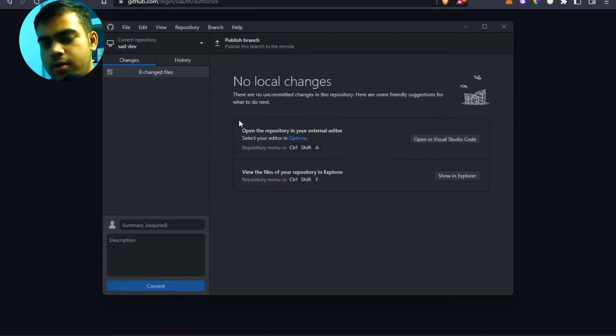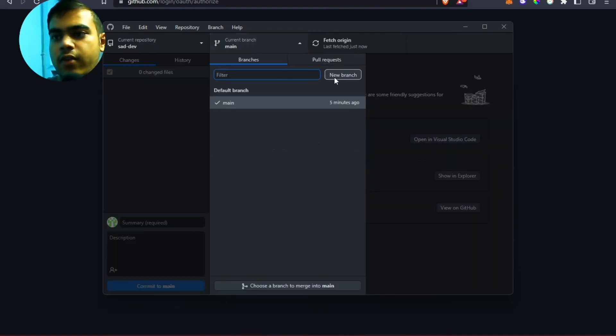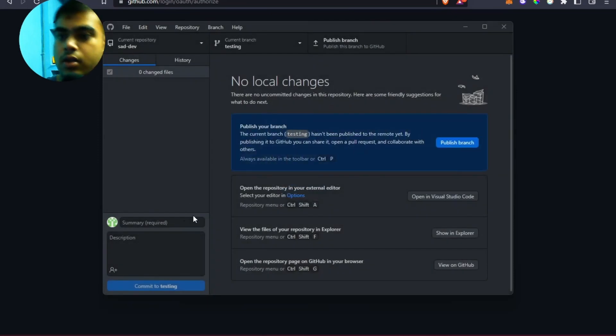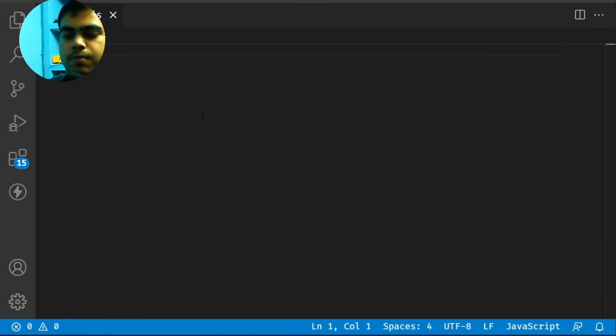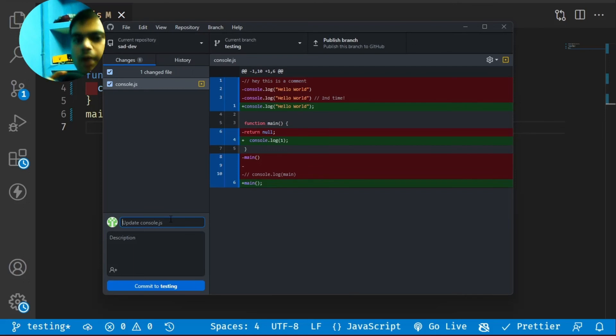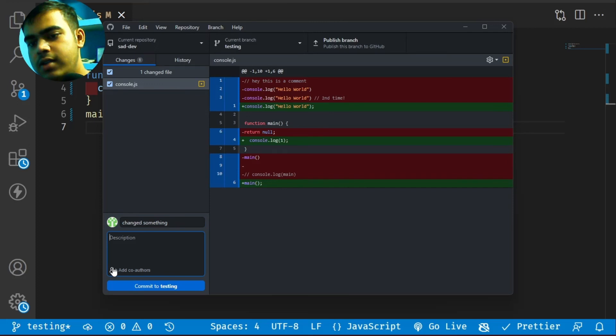Once you've cloned the repo, create a new branch — let's say a branch called 'testing'. Then open it in Visual Studio Code and make your changes. Once you commit the changes, you'll see an option to add co-authors.